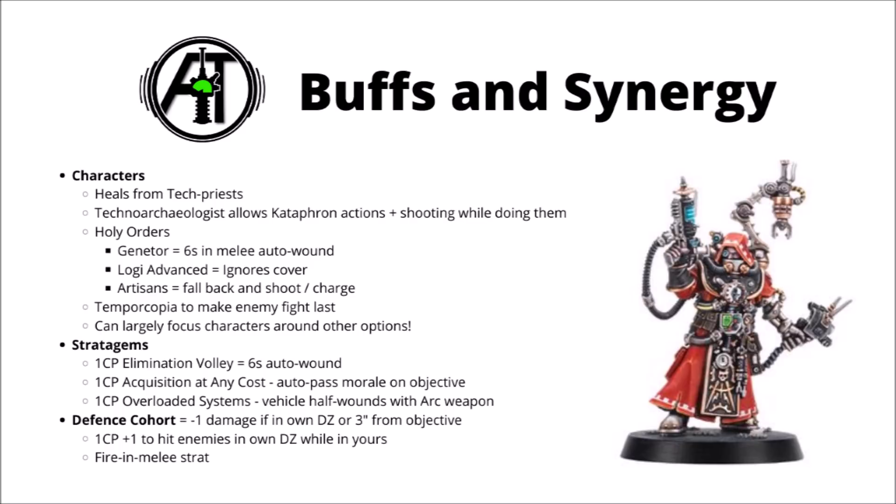For an interesting and powerful buff, you can run Cataphrons as part of a Defense Cohort — that formation from Warzone Charadon: The Book of Rust. That's the one that locks you out of any Skitari units at all, but gives you a few powerful buffs, including all your units being -1 damage if they're either within their own deployment zone or within 3 inches of an objective. When you can get that buff to work, it takes their durability from just good to absolutely outstanding, and it might genuinely be one of the strongest ways to run an entire Cataphron army at the moment. There's also a stratagem for +1 to hit — though it's restrictive, requiring you to be in your own deployment zone targeting enemy units in theirs — and a fire-in-melee stratagem that could be handy if you get locked up.